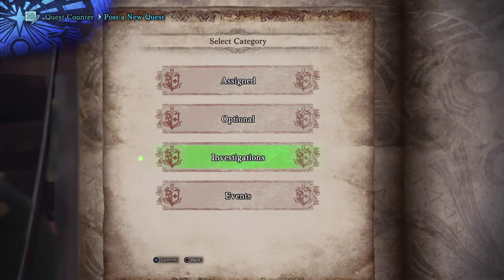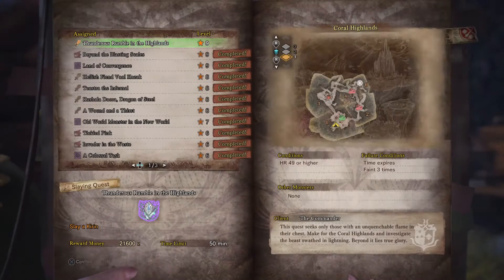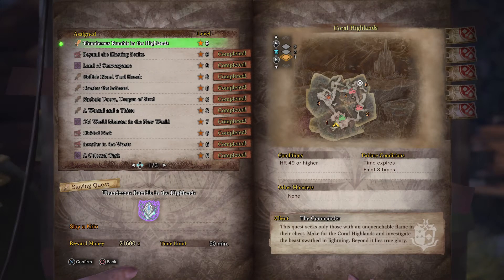So the first Tempered Elder Dragon that you fight — and I haven't finished that yet — is actually a Tempered Kirin. The quest is called Thunderous Rumble in the Highlands, taking place in the Coral Highlands.